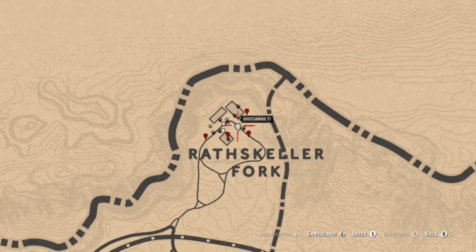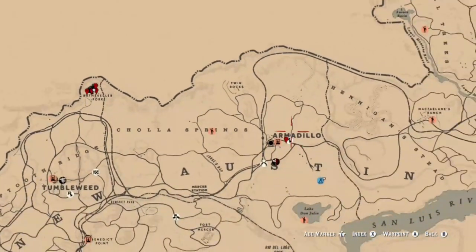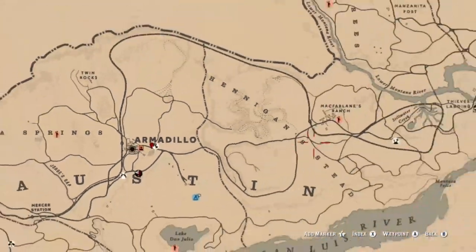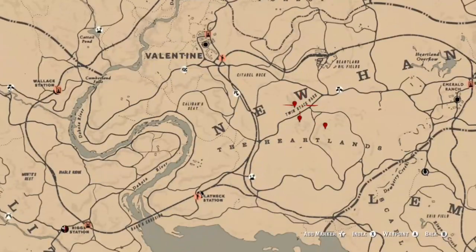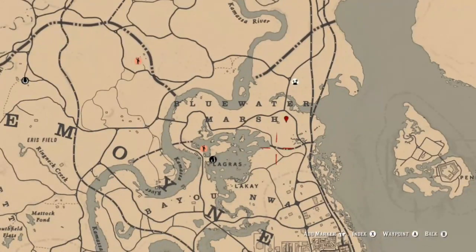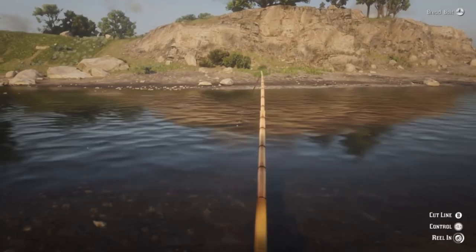Here are some places I recommend. Rathskeller Fork is great because there are four spawn locations. The area at Armadillo right at the sign you saw in the first clip is another spawn. Keep in mind daytime is best. Over in the Heartlands you have three mountain ranges where you can find them — sometimes they're eagles or hawks but vultures as well. Also check the Blue Water Marsh area flying overhead, and the bridge at the train tracks and that other bridge near Blue Water Marsh.